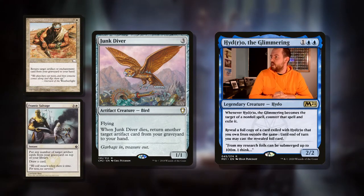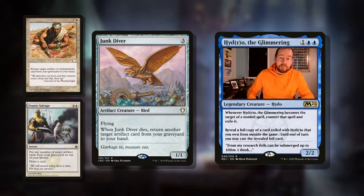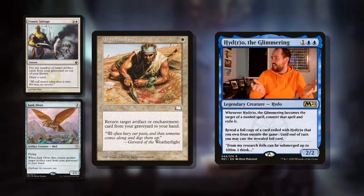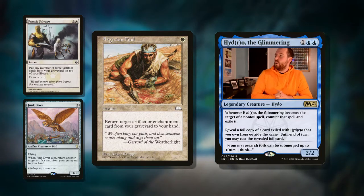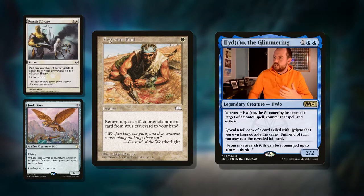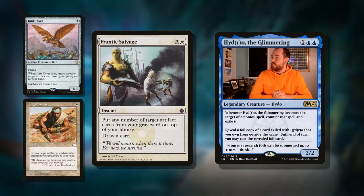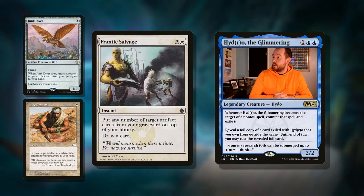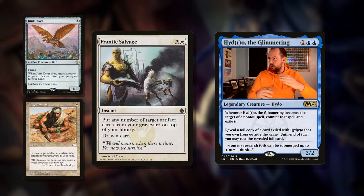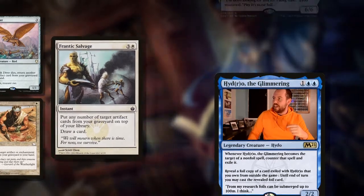Junk Diver: classic, three mana, 1/1, flying. When it dies, return another artifact from your graveyard to your hand. Very, very simple. Then there's Agivian — a one mana instant: return target artifact or enchantment card from your graveyard to your hand. Very simple, very effective, does exactly what you want. It's not card advantage but it's pretty damn good. Then Frantic Salvage: four mana for an instant. Put any number of target artifact cards from your graveyard on top of your library, then draw a card. Whichever one you want to get back first, put that on top and draw it, and then you can sacrifice with your commander to get anything else back that you've shuffled into your deck. Really, really nice card.